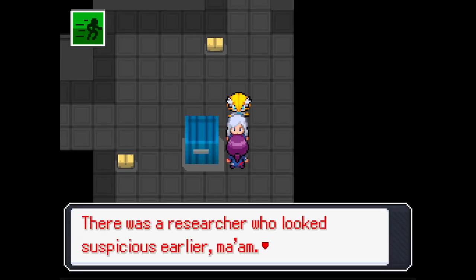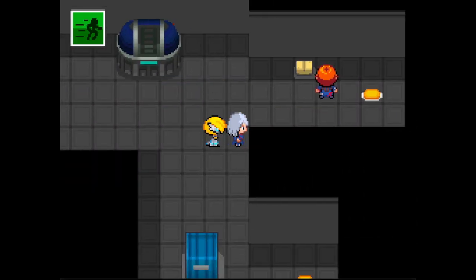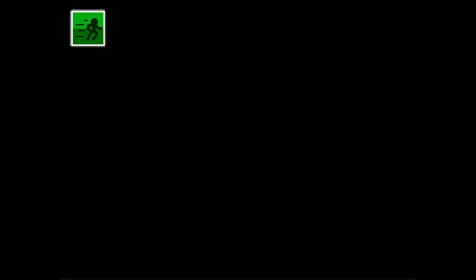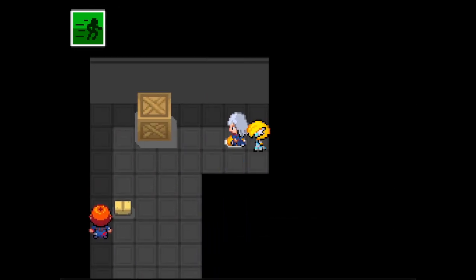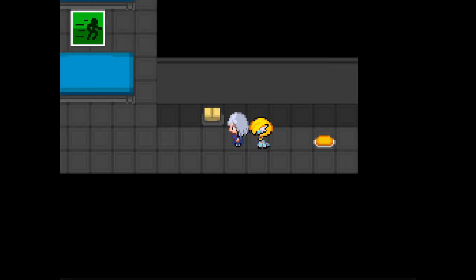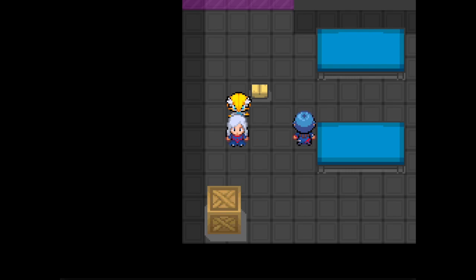I want to go try talking to one of the cultists - there was a researcher who looked suspicious earlier. 'Ma'am, I'd be careful if-' - hi! I guess they bow down to us now. Before I end off this episode, let's go back to where we need to go. Next episode we're gonna be taking on Audrey. If you enjoyed watching this one make sure to leave a like. Thank you for watching, I'll see you guys next time!